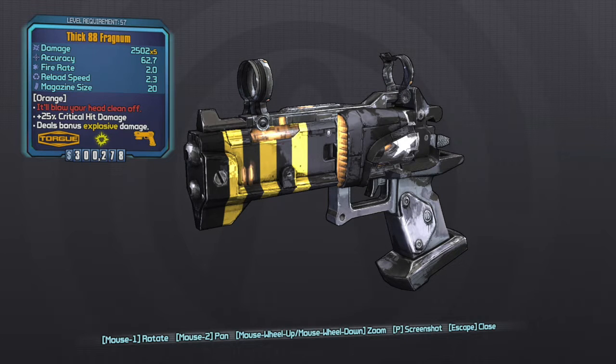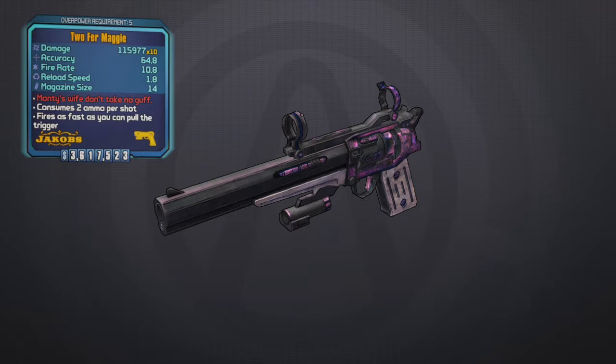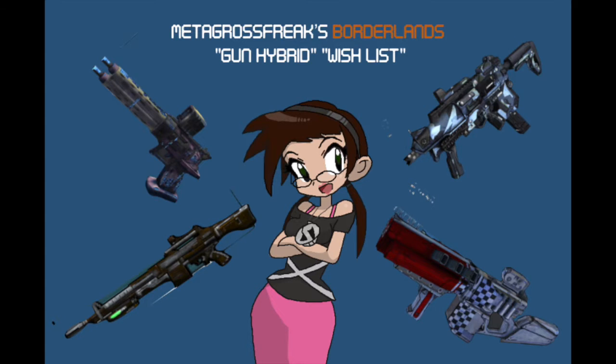To give an example, I'd like to look at the 88 Fragnum from Borderlands the Pre-Sequel. Everyone says the 88 Fragnum is the equivalent of the Unkempt Harold, but this really isn't true. If you look at the spread, rather than having the five gyrojet rockets spreading horizontally, it's kind of spread in a shotgun style. So the 88 Fragnum would be a similar example of taking the barrel of a weapon like the Magi — a masher-style pistol — and putting it on a Torgue weapon. Essentially the 88 Fragnum would be as if Torgue had a Magi barrel.